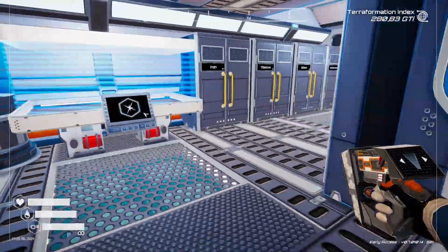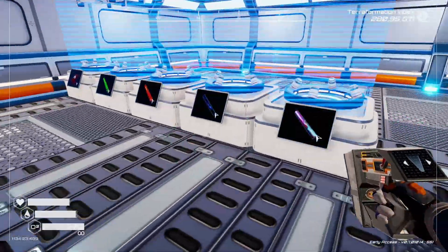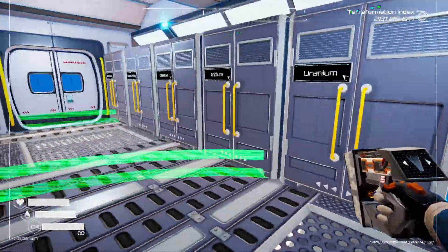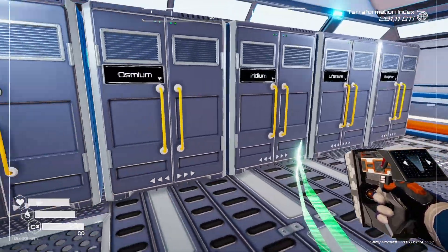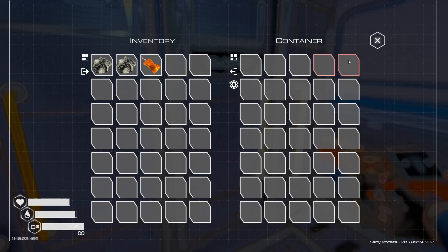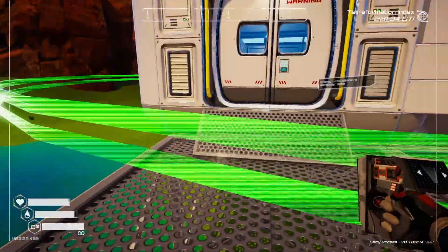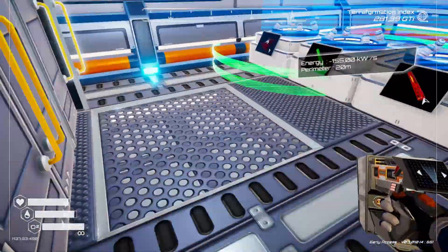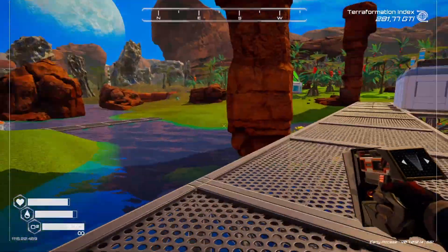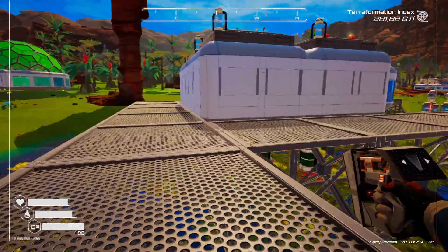I also have food being sent to a container so I carry one with me. You've probably noticed this little structure on the hill - this is part of my automation where all the rods will be produced. I have super alloy, osmium, iridium, uranium, and I'm also doing explosives here since they use the same materials. I've also increased the number of drones to 10, and I don't want that to be a bottleneck.